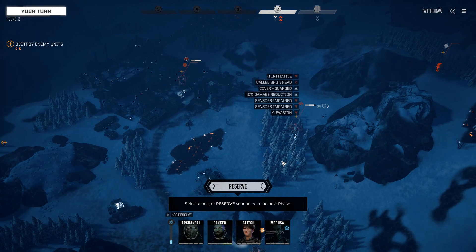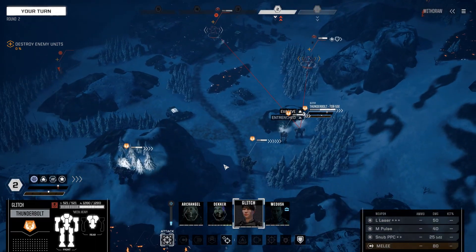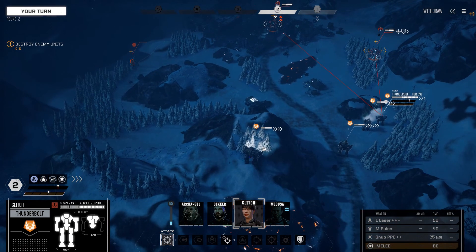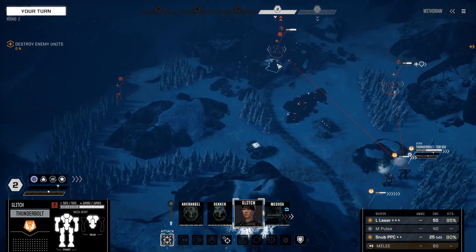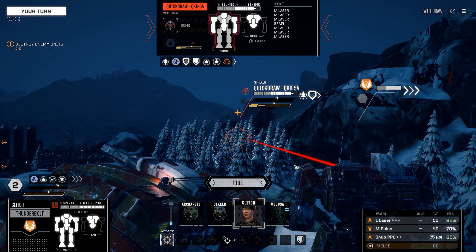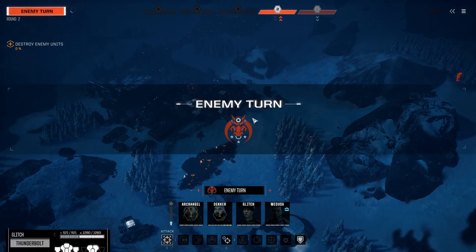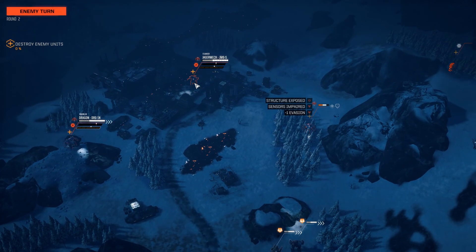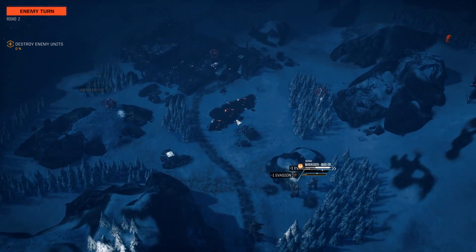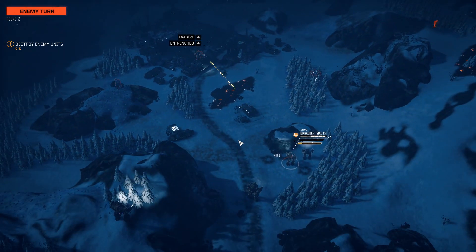We'll move up the Thunderbolt and push right through this Quickdraw, then send something up for this 55-tonner, using the Highlander's Gauss Rifles for long-range potshots. This is a 3.5 skull mission — I would not be surprised at all to see reinforcements. There are three heavies and a medium, which is not quite as much resistance as I'd expect, though they do have some variability.